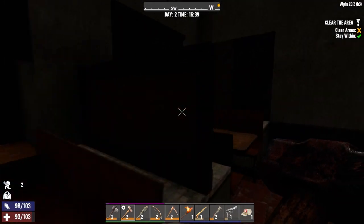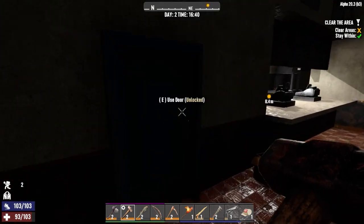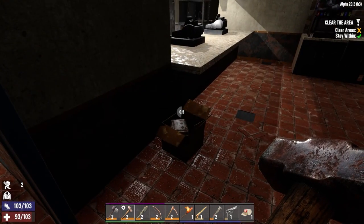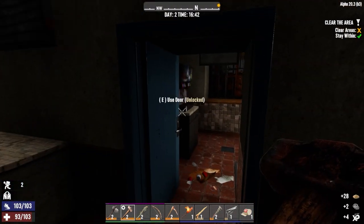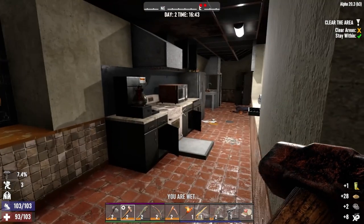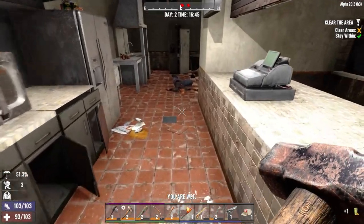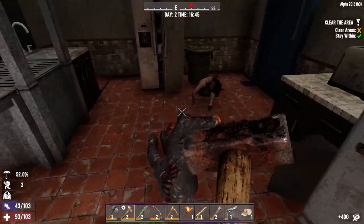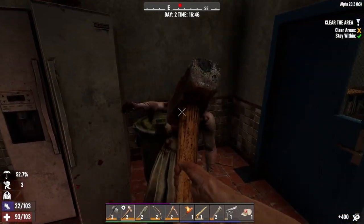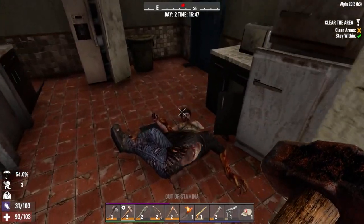If we stick some more points into pistol, we'll get more damage — you get 10% more damage for going into Pistol Pete. I do like the pistols in the game; it's just better if they've got a silencer because, as you can hear, we've just woken everything up outside. Considering it's like quarter to five in the evening, it's got dark really quickly.